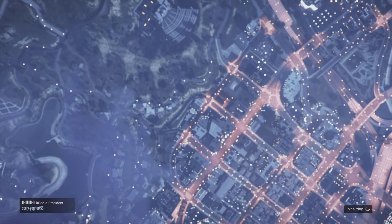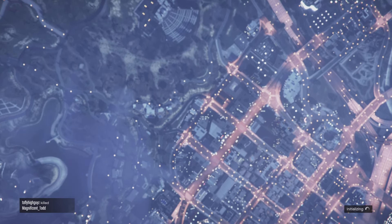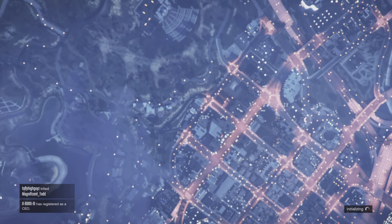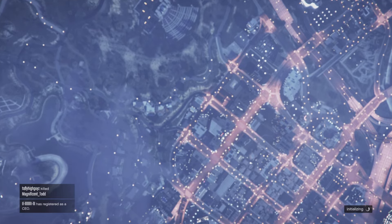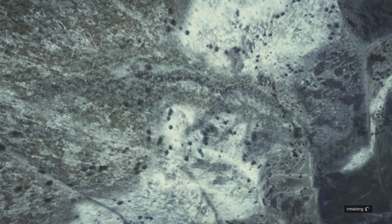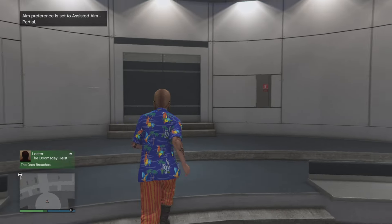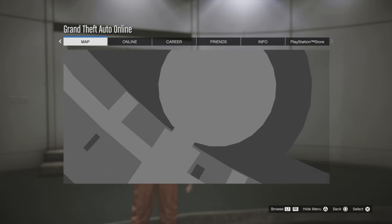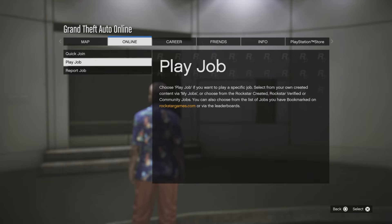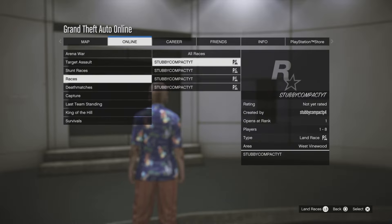This CEO cargo warehouse glitch — there are other off-the-radars right now that I would personally use, but shout out to whoever found this one for the community. As you can see, I'm in the facility, so I'm just gonna go ahead and start up a race. Go to Job, go to Play Job, go to My Jobs, go to Races, and just start up a race.